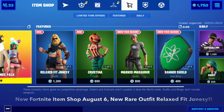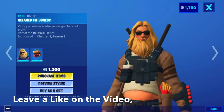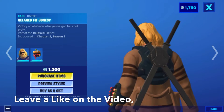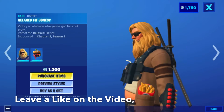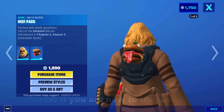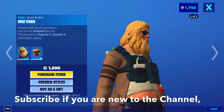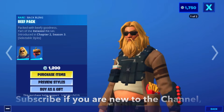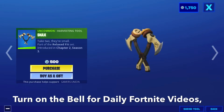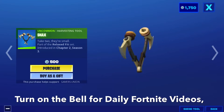First we have the wear outfit Relaxed Fit Jonesy — 'Victory, or whatever else you got, he's not picky' — part of the Relaxed Fit set, introduced in Chapter 2 Season 3, 1200 V-Bucks. We're back bling 'Beef Pack' — 'packed with beefy goodness' — part of the Relaxed Fit set, introduced in Chapter 2 Season 3. Harvesting tool 'Toast Snacks' — 'take to their small' — part of the Relaxed Fit set, introduced in Chapter 2 Season 3.